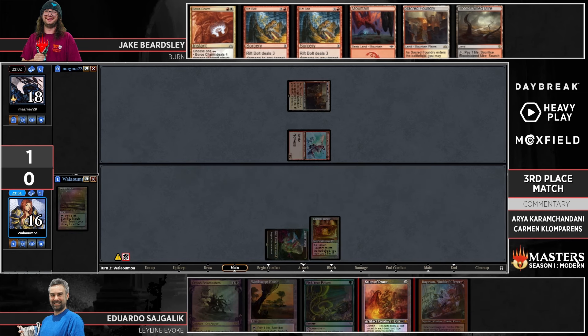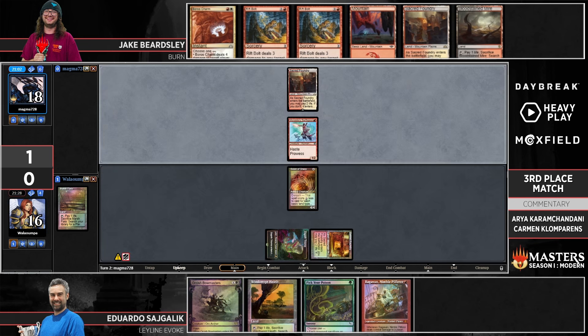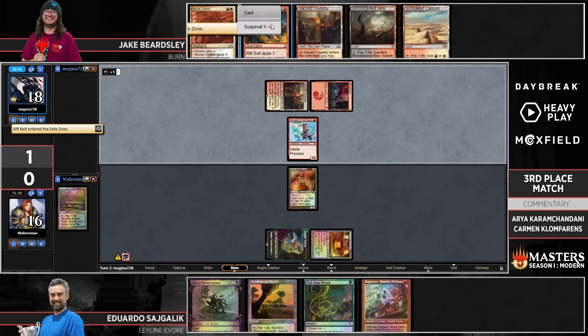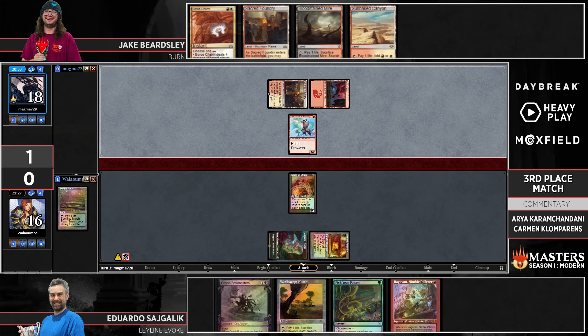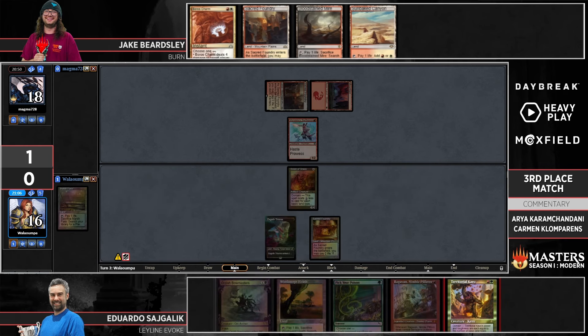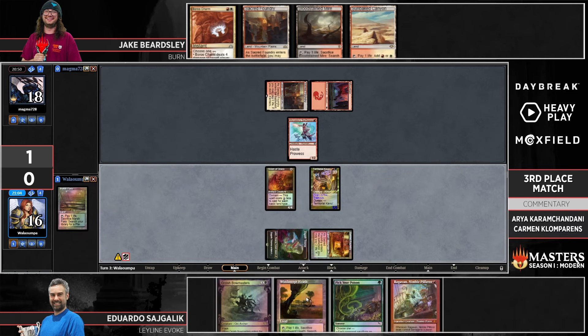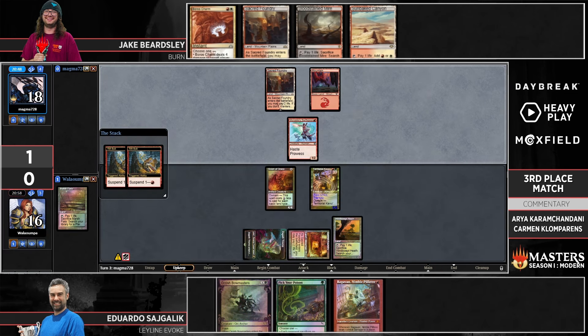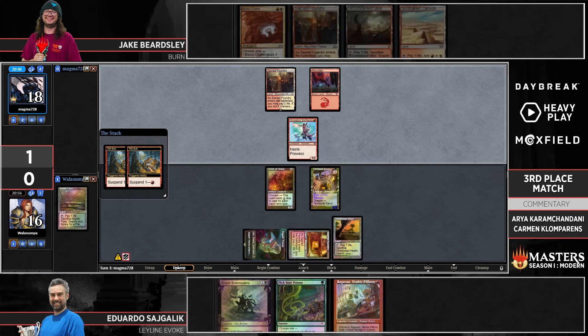It makes sense to keep a clunky but higher-potential-payoff six rather than mulligan to something that won't really be functional. There's a point where some of the Grief scam draws go down a lot in power whenever your opponent's deck is just as hyper-redundant as Jake's. Grief-scamming your opponent is not a guaranteed victory in this matchup because Jake's deck just has so many things that deal three damage. Scion of Draco comes down and it actually means Jake can't attack on turn two — he suspends a couple of Rift Bolts and passes back. That's got to be a sigh of relief from Eduardo.